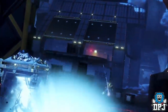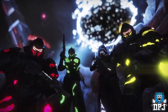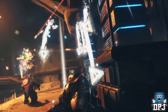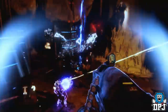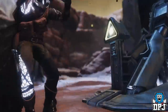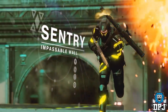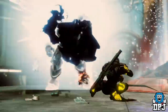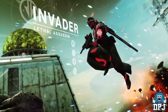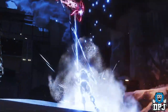With Gambit Prime, new armor sets have been introduced which represent four select roles. The Reaper is the player who kills as many combatants as possible. The Collector is the player who collects motes. The Sentry is the player who clears up the Taken to help deal damage against the prime evil. And the Invader is the person who invades with the Queensbreaker and wipes out the entire enemy team. These armor sets are unlocked by doing the things they represent — banking motes for the Collector set, invade and kill for the Invader set.